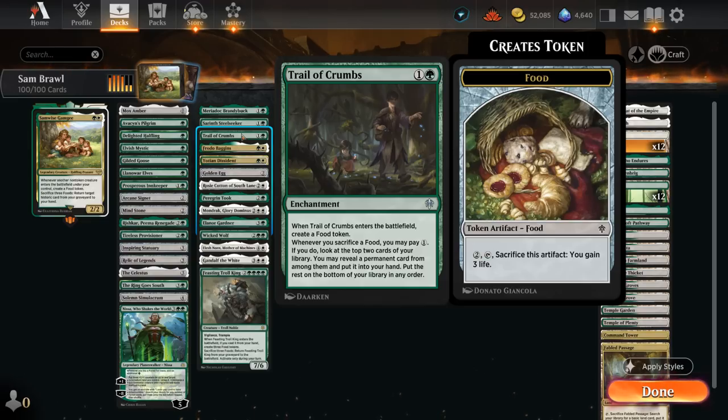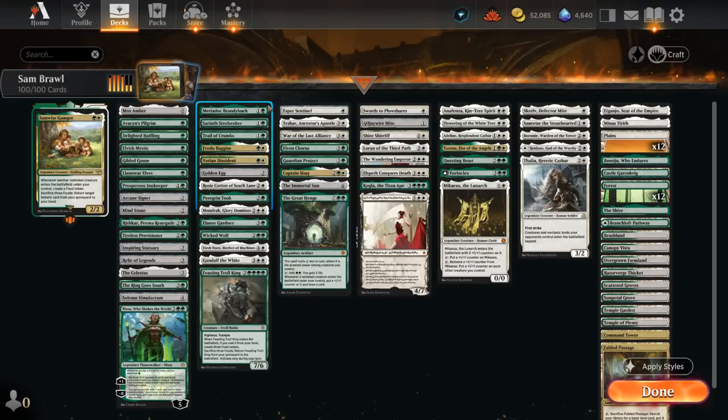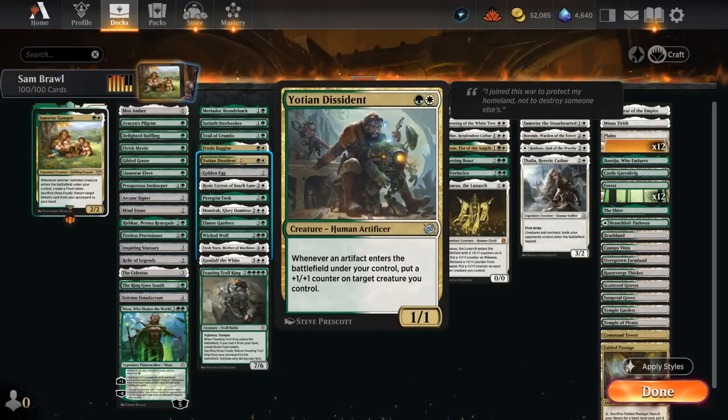Our deck has very few instants and sorceries, so Trail of Crumbs is mostly finding permanents. If we sacrifice three food to Samwise's ability, we can pay up to three mana and reveal three permanents via Trail of Crumbs — generating a lot of card advantage. Frodo's ring temptation mechanic is also quite nice: at ring level two, whenever our ring-bearer attacks, we draw and discard a card, putting historic cards in the graveyard to return with Samwise. The Dissident gets a +1/+1 counter every time an artifact enters, so it also works with food tokens.